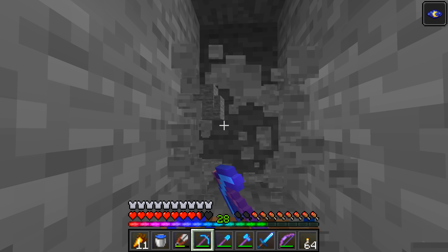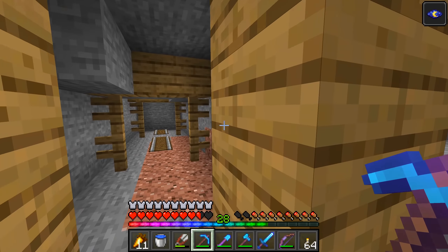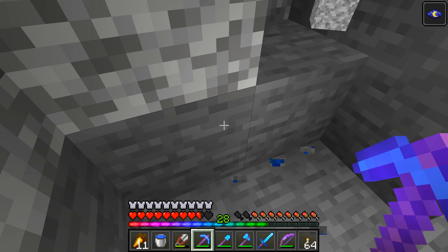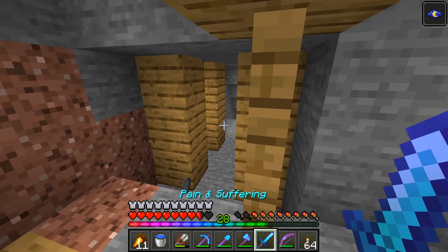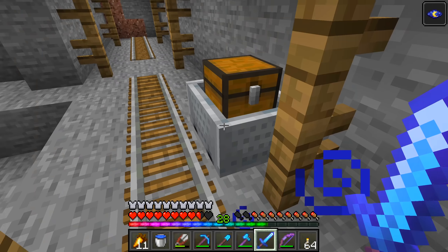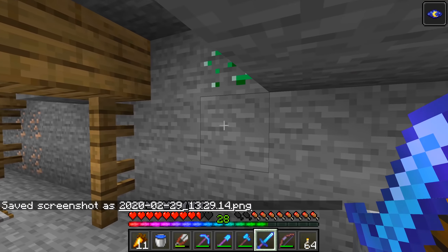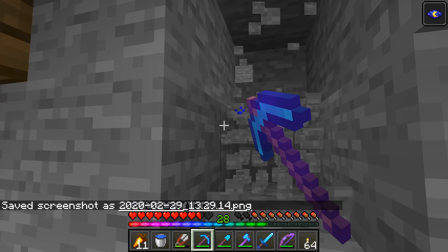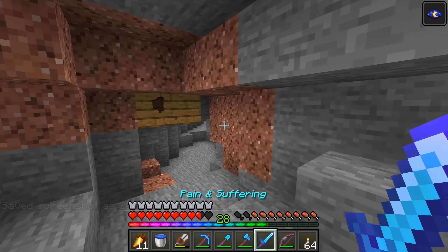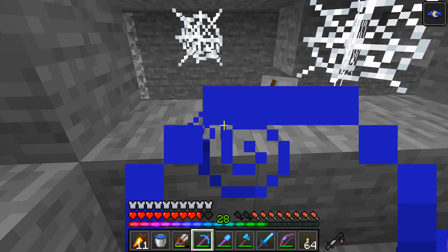Oh, gold. Oh my gosh, there's so many ores around here. There's lapis there — lapis all over the place. The more lapis we get, the better things are going to be in terms of enchanting. Redstone! Okay, take a screenie. We have definitely hit a very lucky abandoned mineshaft here, guys. Like, it's not often I find this many chests inside of one of these things. I feel like I'm being so lucky today. I mean, we found a freaking enchanted gold apple, for crying out loud. If that doesn't mean we're lucky, I don't know what does.